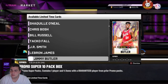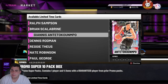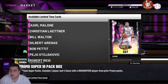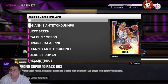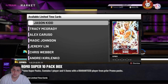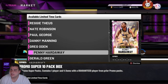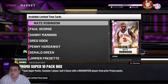Pretty much every card in the game is in here besides Prime, which is pretty interesting. They have pink diamond Giannis, but no Flash point guard Giannis and no Flash players at all. It looks like no Flash and no Prime, which we haven't seen in a very long time. We got Fan Favorites, out-of-position, Canton Greats — really just the newer promos.